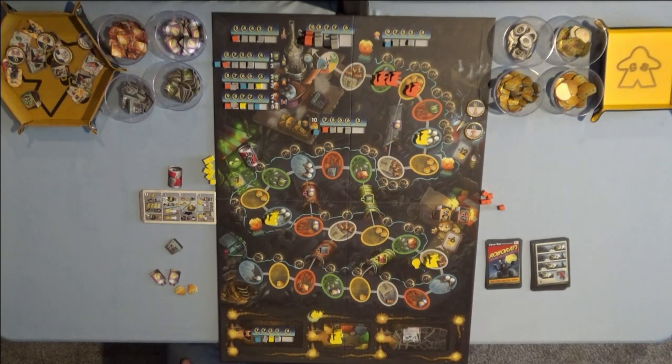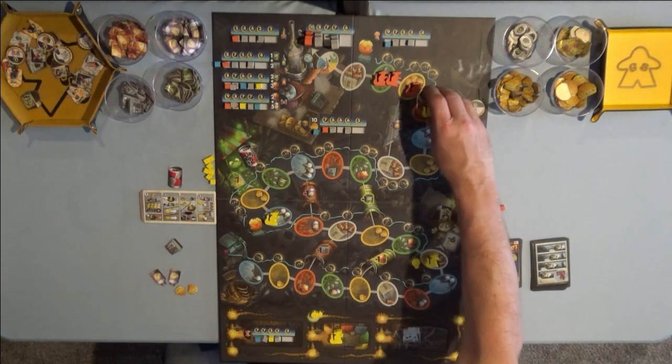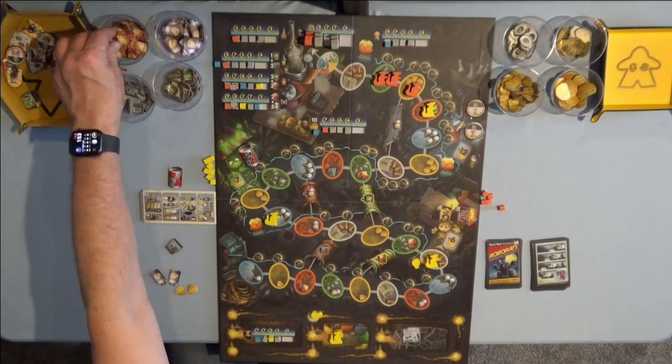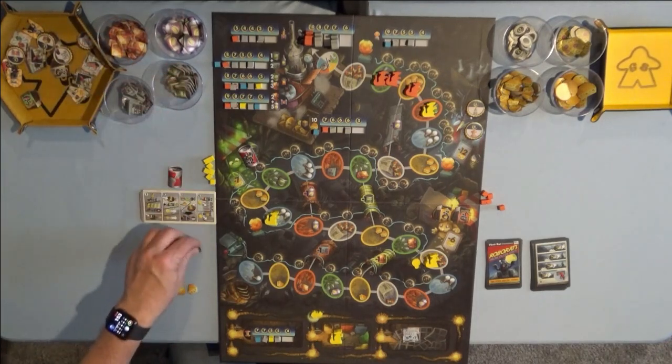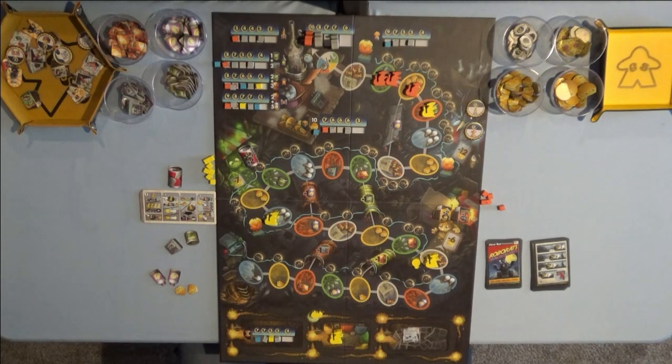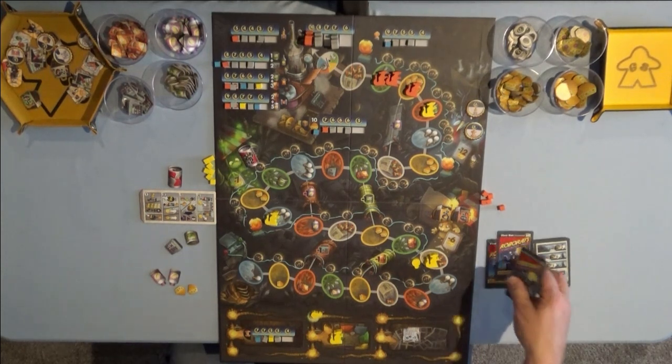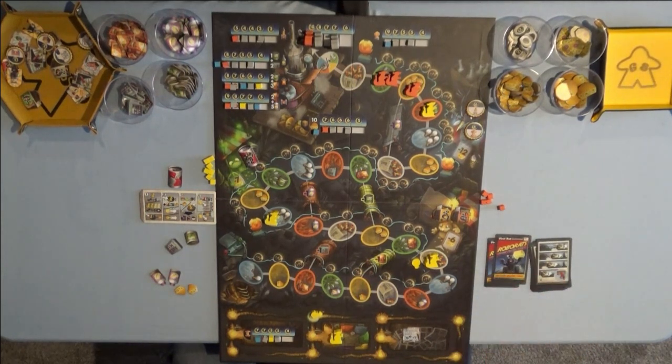My turn. I need the tin can and a calculator. I'm going to get my butt kicked. Moving that one to orange — and all the other oranges are too far away, so I get one tin can. I still need one calculator.